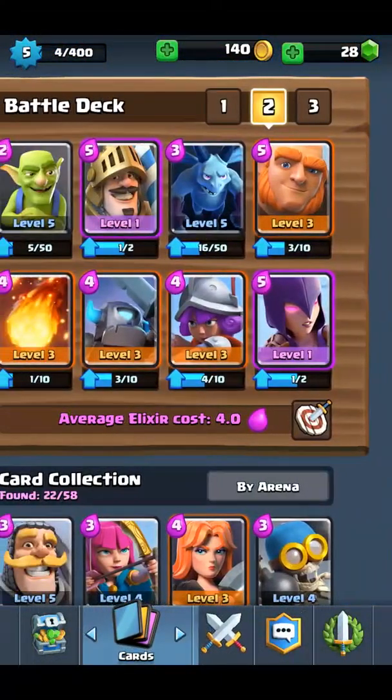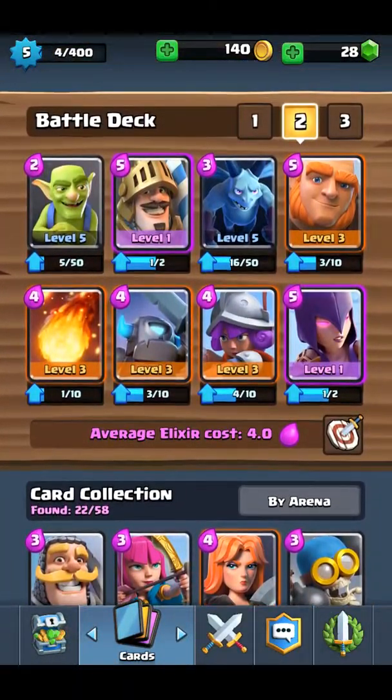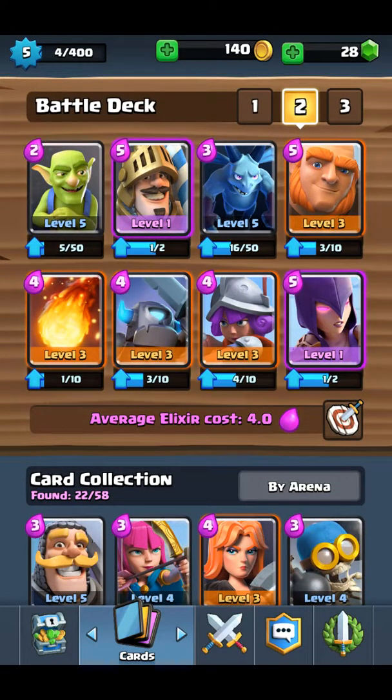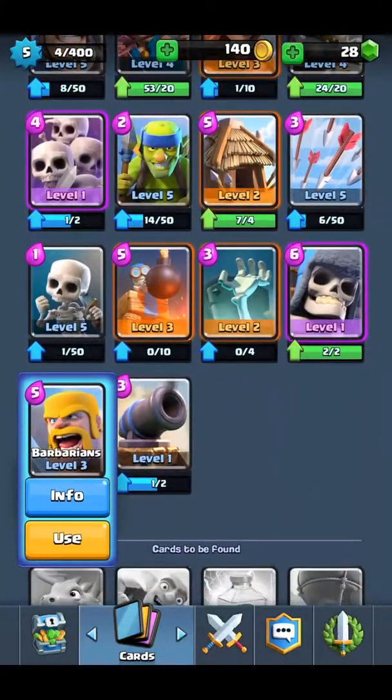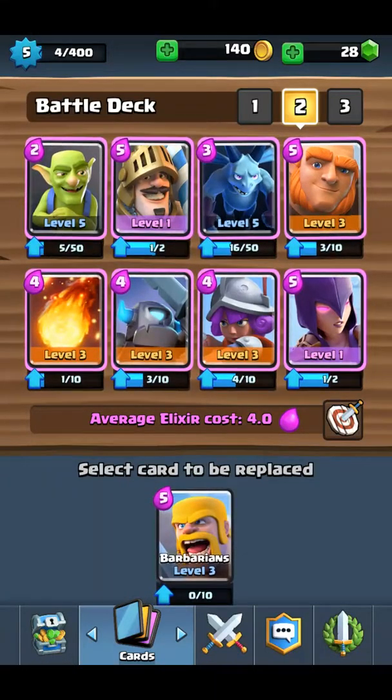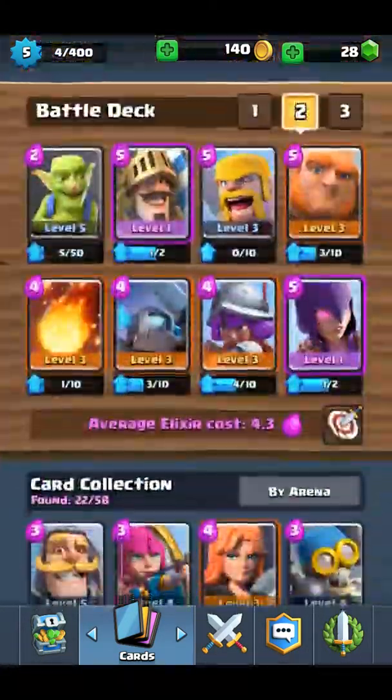We have a lot to upgrade, we just don't have enough coins. Let's add our Barbarians to our deck — let's see the tough one. I'm going to swap them for the Minions. That should be our deck. Let's jump right into a battle.